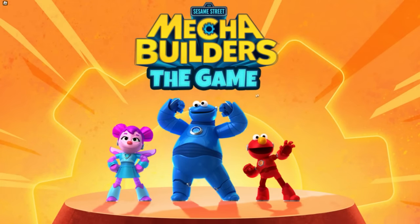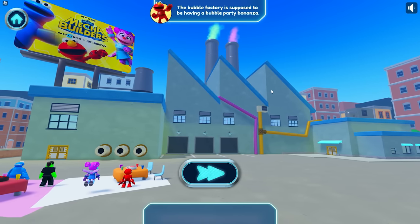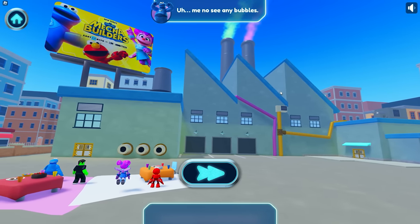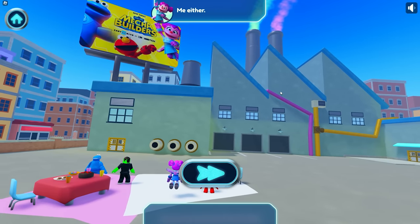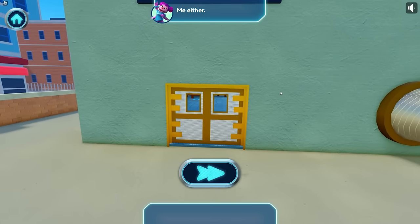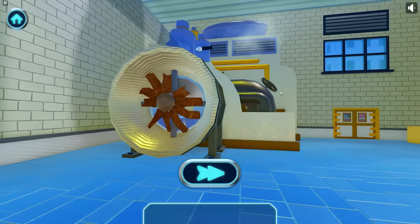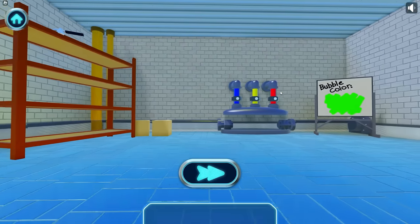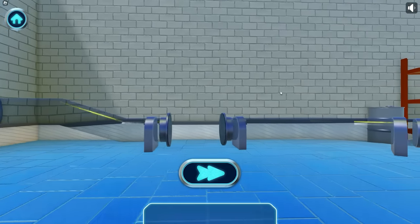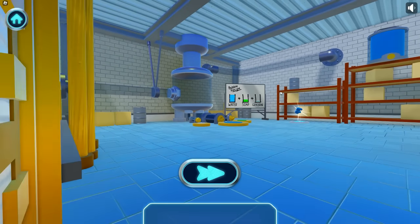We've got a problem to solve! The Bubble Factory is supposed to be having a bubble party bonanza, but I don't see any bubbles. Me either! Let's take a look inside. Whoa, this place is huge! Looks like some things are missing, and that's why the bubbles aren't being made.